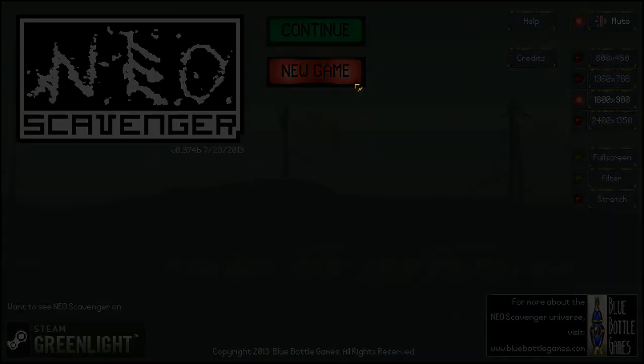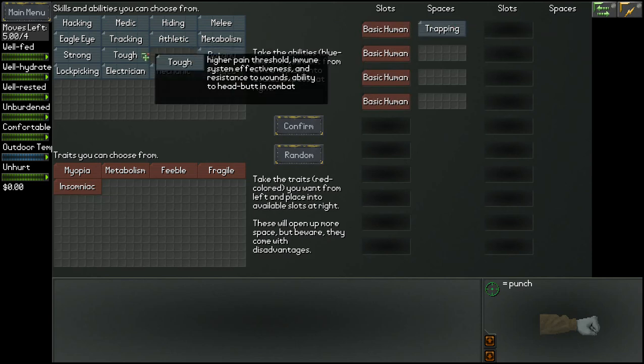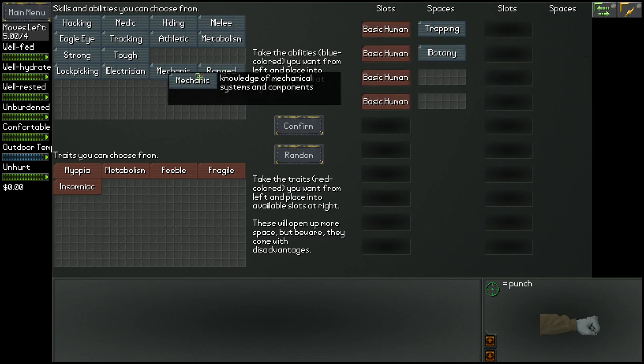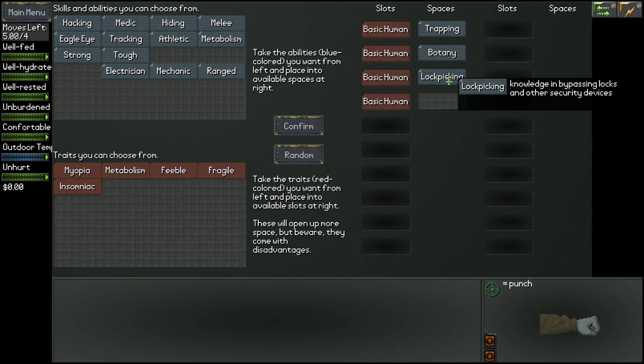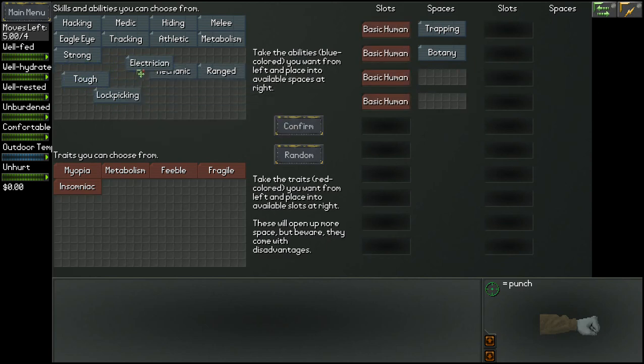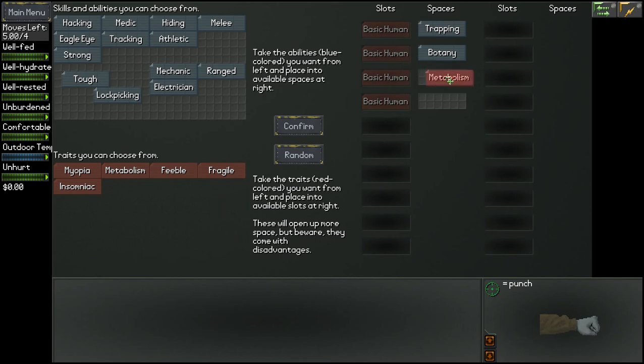Right, let's start a new game. I used to play very aggressively — whenever I was in battle I used to attack a lot, and that's the wrong thing to do because that will actually end up getting you killed. So we're gonna be really tactical about this. We're gonna take trapping — pretty useful — we'll take botany, very useful for getting food, and we'll take metabolism instead of lockpicking.